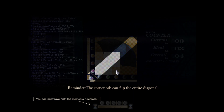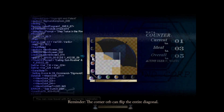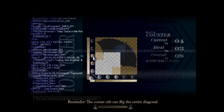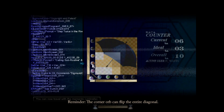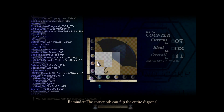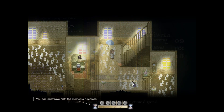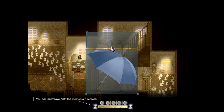Reminder: the corner orb can flip the entire diagonal. I see the problem! Or do I? Well, I've managed to ruin that completely! There we go, and there we go. So we've made an umbrella, and we can now use that to transport ourselves further back.